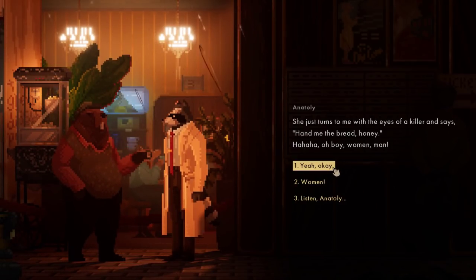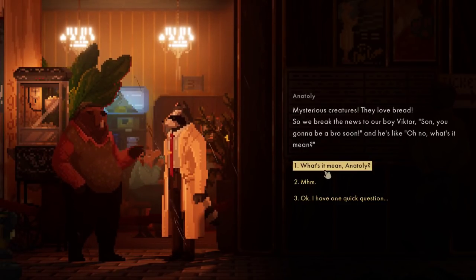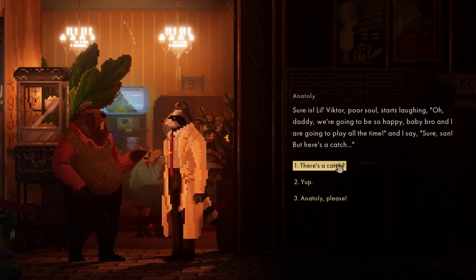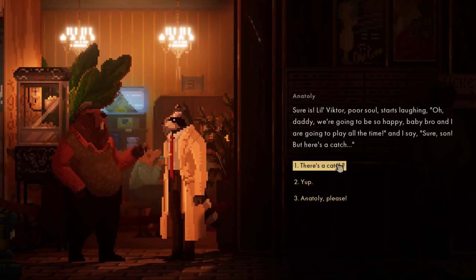You scallywag, you. She just turns to me with those thighs of a killer and says, 'Hand me bread, honey.' Women, man. Mysterious creatures - they love bread. So we break the news to our boy Victor. 'Son, you're going to be a bro soon.' And he's like, 'Oh no, what's it mean?' So I teach him - mama and dad are together, so apes gave us a chance to have another baby. Baby boy, just like you. Little Victor, poor soul, starts laughing. 'Oh daddy, we're going to be happy. Baby bro and I are going to play all the time.' And I say, 'Sure son, but here's a catch - daddy has two baby bros to take care of. Baby bros now have zero daddies because daddy has to work four shifts instead of two.'